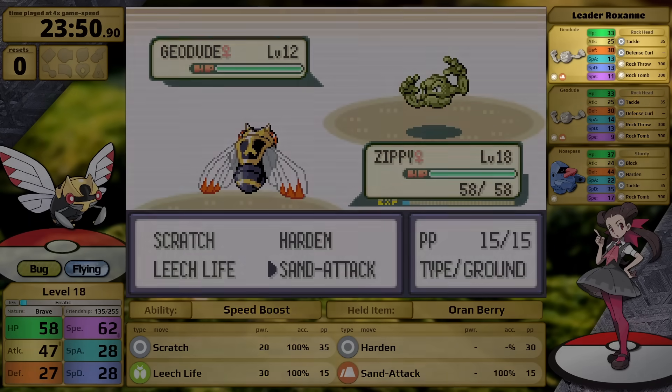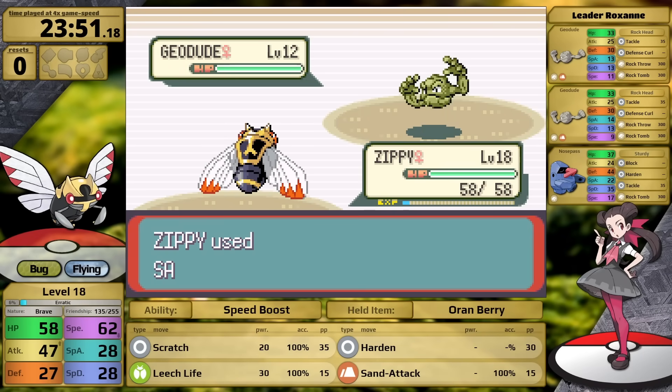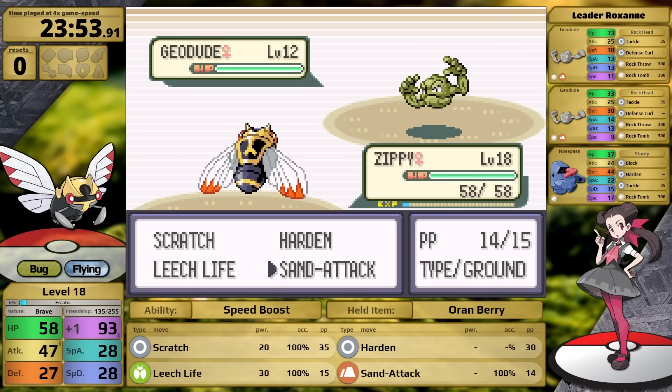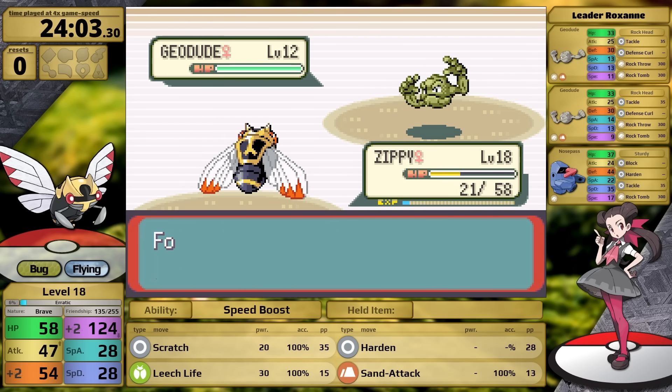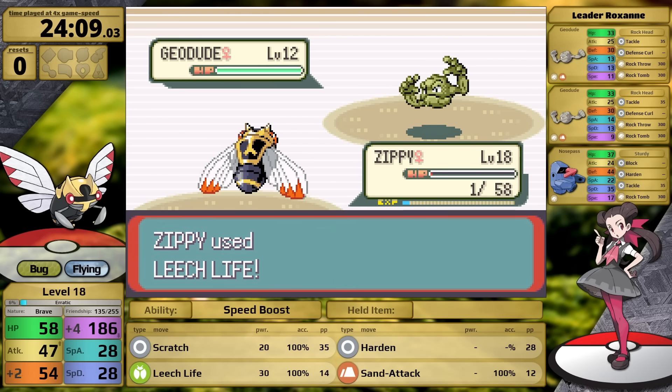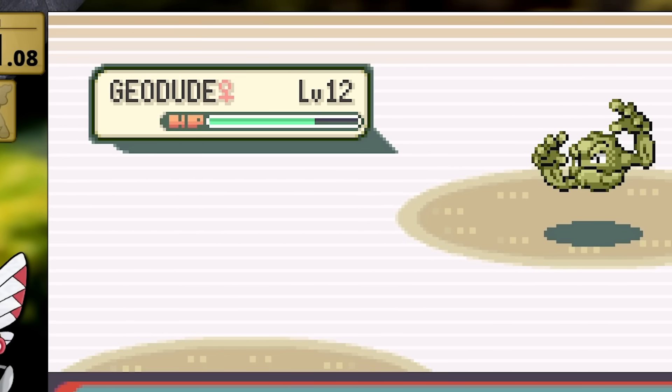Up first is Geodude, and both of Roxanne's Pokemon have both Rock Throw and Rock Tomb. The effective power of these moves with 4x damage is 300. Ninjask obviously needs to avoid hits as much as possible, so I start with Sand Attack. This causes Rock Tomb to miss, and I get a Speed Boost. Roxanne's AI prioritizes Rock Tomb as a speed control move when her Pokemon are slower than yours. After a single turn of setup with Harden, Rock Throw does almost half. Leech Life isn't doing very much damage — it's going to take 4 turns to knock out Geodude.